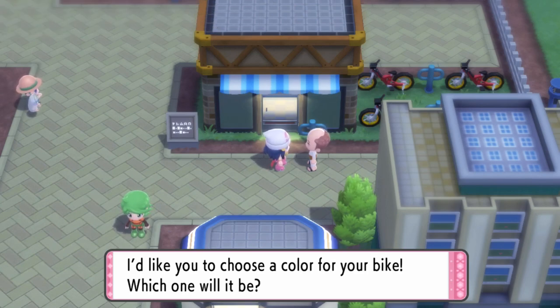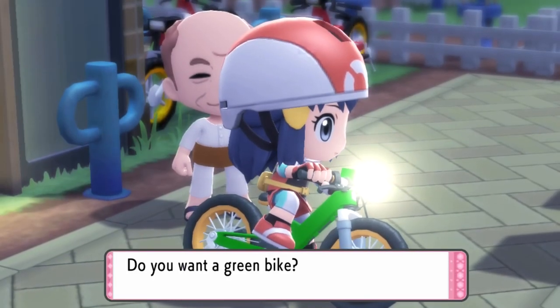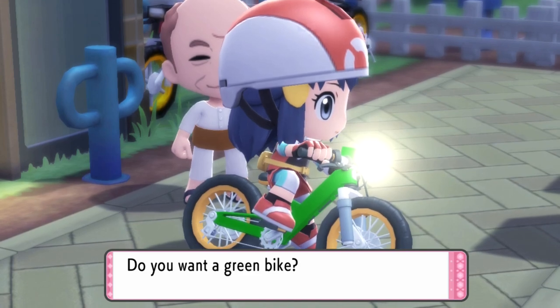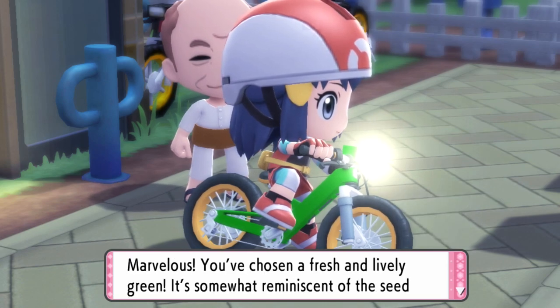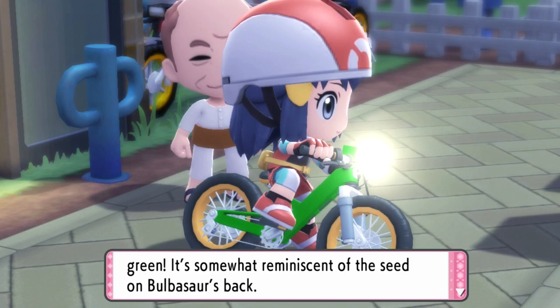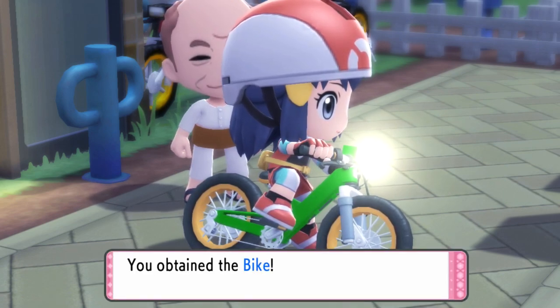I'd like you to choose a color for your bike. Which one will be pink? Green! Oh, well, that's cute. We look like we're five years old. Marvelous — you've chosen a fresh and lively green. It's something reminiscent of the seed on Bulbasaur's back. It's perfect for you. You remind me of a Bulbasaur. You can stand a grove for a few inches — you're tiny.